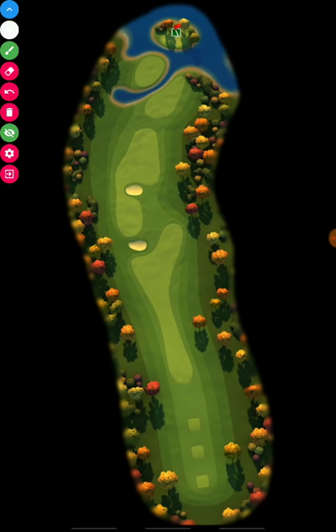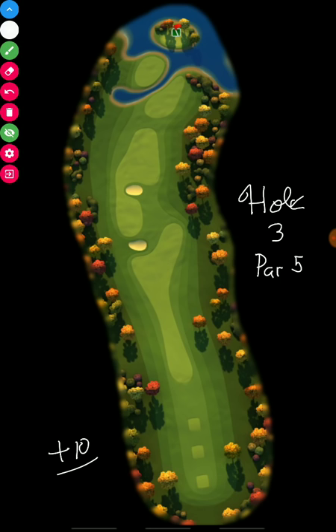Moving on — hole number 3, par 5. This is a hole I really enjoy. For the tee shot, plus 10% is your elevation change. For ball selection, I definitely recommend a ball with a little extra power — titan, kingmaker, or a power 4 ball. Maybe a power 4 ball with some wind resistance would be nice. As far as your club goes, you need a club with some curl and topspin.